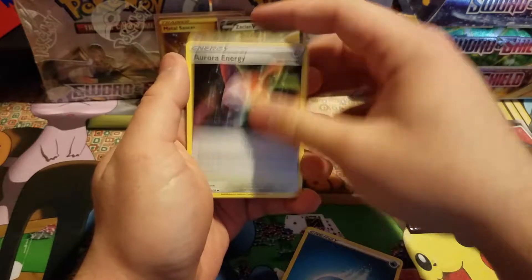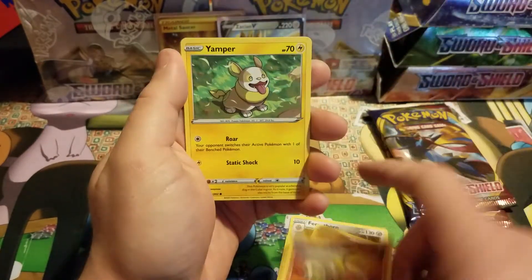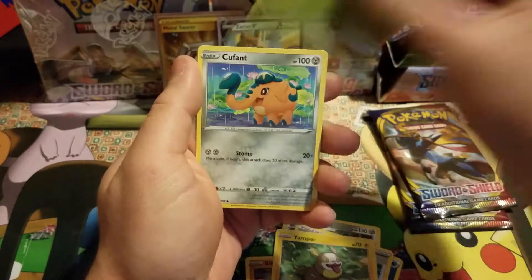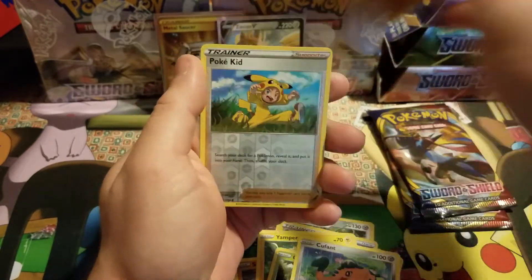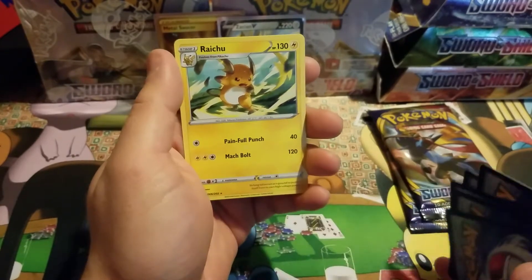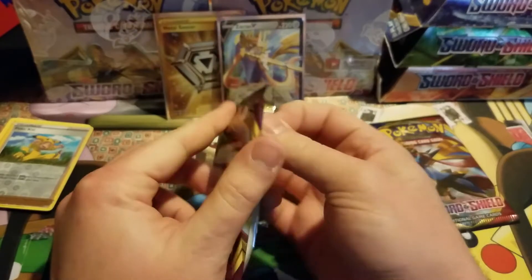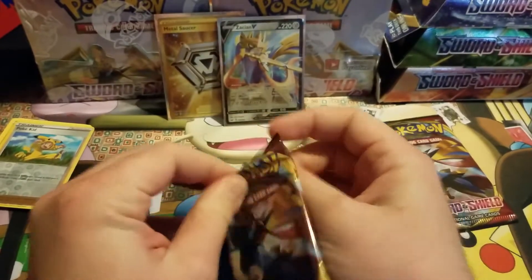Speaking of water, got the Aurora Energy, Ferrothorn, Crushing Hammer, Silly Cobra, Yamper, Brookie, Kufan, Baltoy, Pokekid, and a Raichu surfing on his lightning bolt. As long as it's not the never-give-up Raichu, we are okay. Pulled way too many of those.